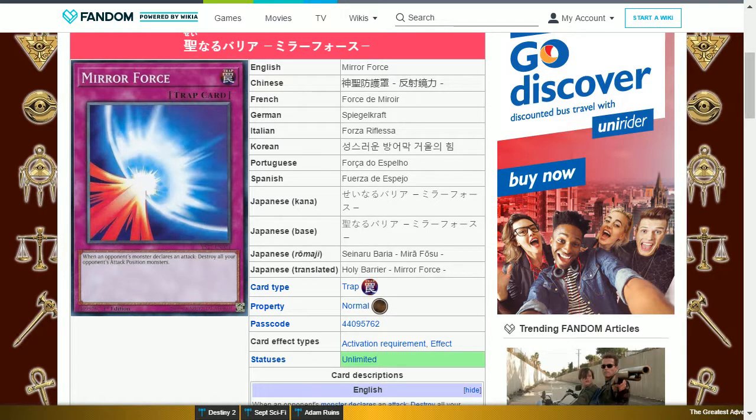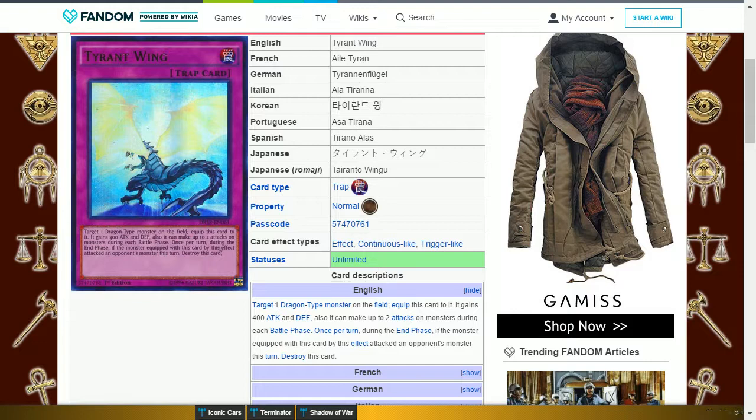The next card is Mirror Force. This is a normal trap card. When an opponent's monster declares an attack, destroy all your opponent's attack-position monsters. This is yes less useful as monsters have protection effects nowadays. The next card is Tyrant Wing. This is a normal trap card. Target one dragon-type monster on the field and equip this card to it — it gains 400 attack and defense, and can make up to two attacks on monsters during each battle phase. Once per turn during the end phase, if the equipped monster attacked an opponent's monster this turn, destroy this card. This is good to remove more than one monster if your opponent has a stacked field.